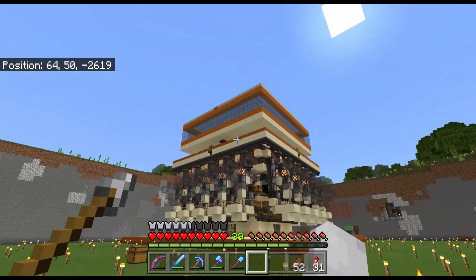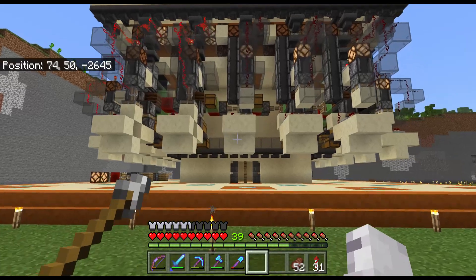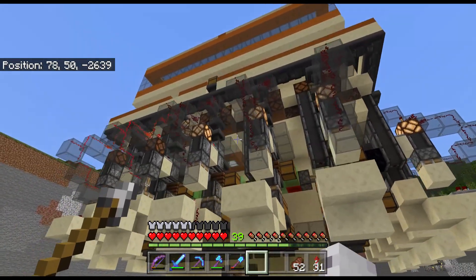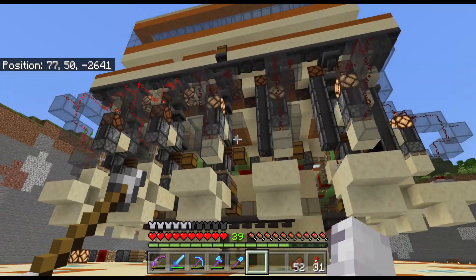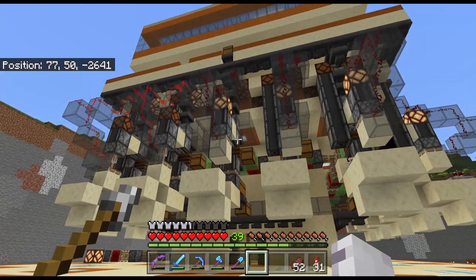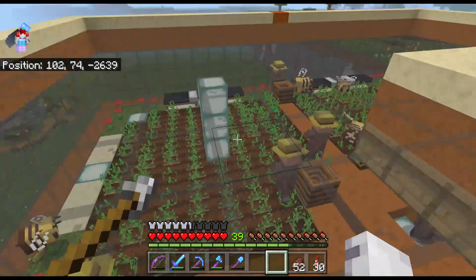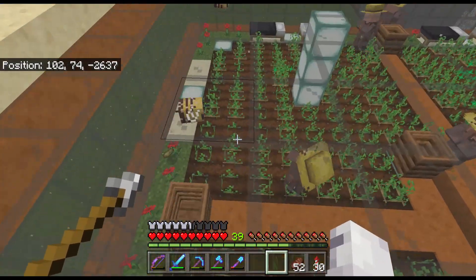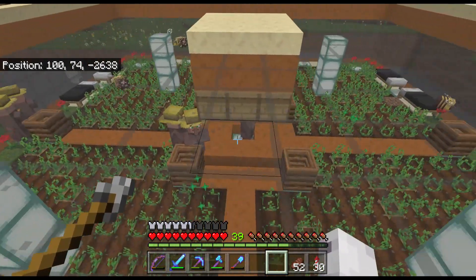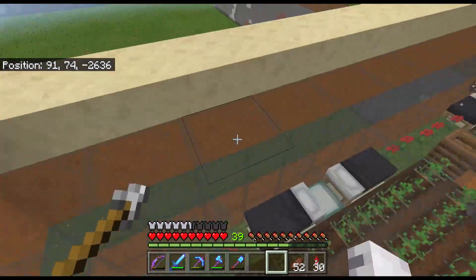Whoa — this thing is absolutely massive. This is an XP store, and the way he's done it is that he's used a potato. Basically he cooks the potato up and then the potato gets turned into bone meal for later use. Up on the top there's a farm going on right now — you've got the bees making the crops grow, and then the villagers going around picking up the crops and trying to pass it on. The hoppers then take the items and send them down into the XP farm.